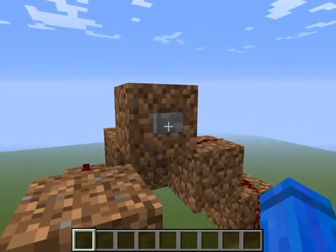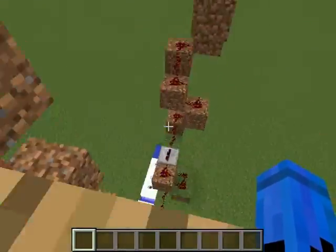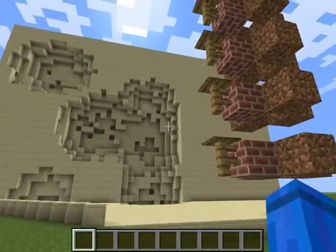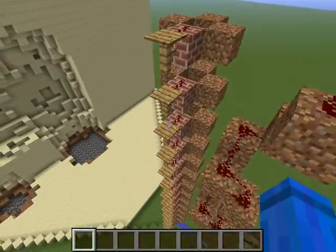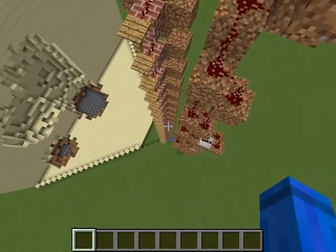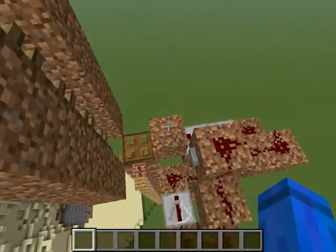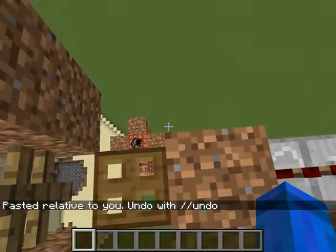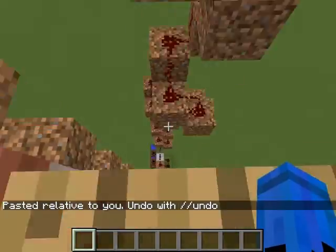I'll just show you how it works. You just stand on this plate and you press the button. As you can see, as you fall, you fall through all these pressure plates, setting up the TNT very close together, and they all fall on one spot and get fired off together. If we just paste the TNT back in and run this a few more times, you'll see the power of the device.